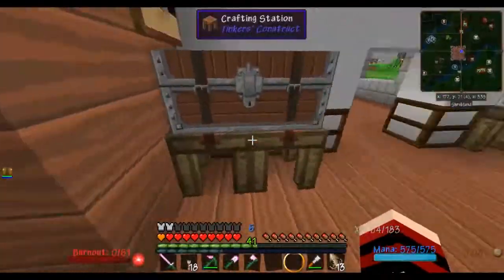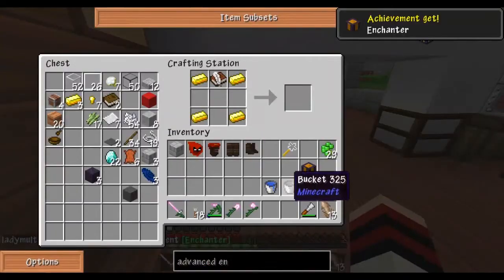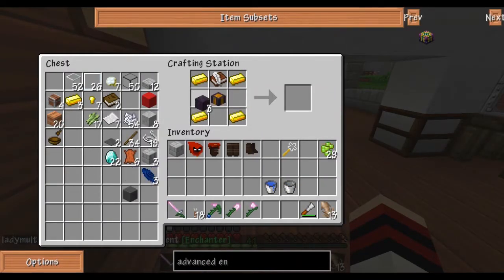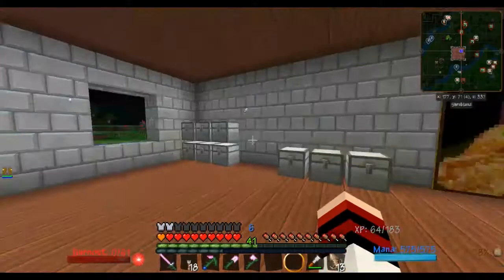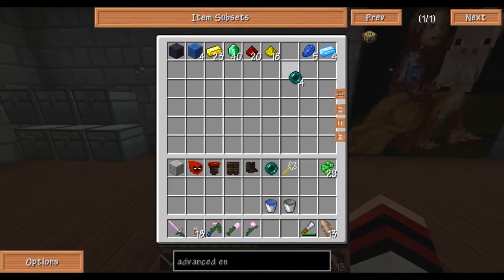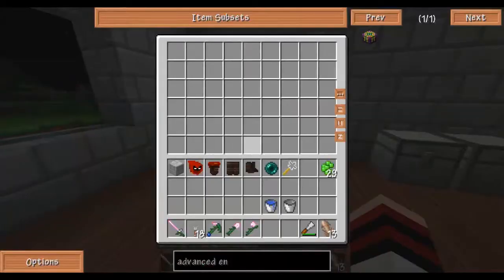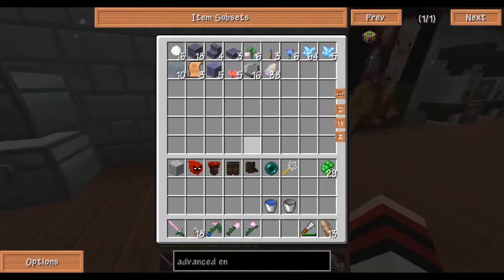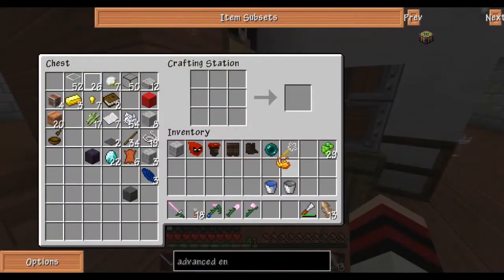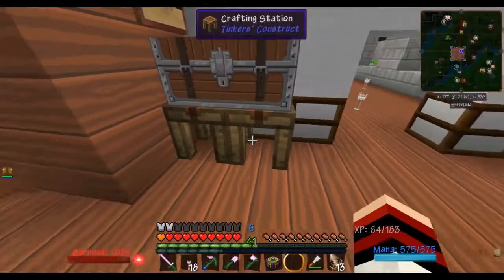Let's go back upstairs and make this enchantment table. I'll need a book — oh wait, I already have a book. That was convenient. Enchantment table — hooray, I got an achievement! I'll need the obsidian, and an ender pearl with blaze powder. I should still have a blaze rod... there it is. And there you go — advanced enchantment table!